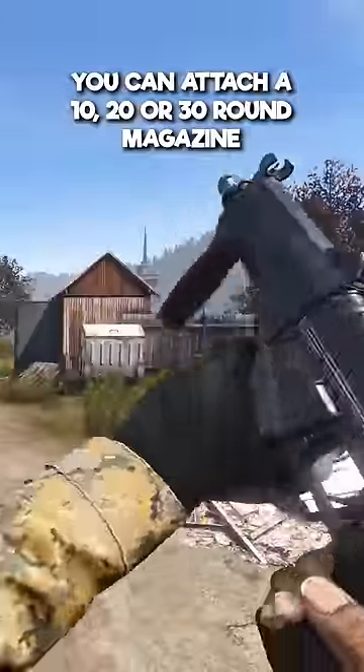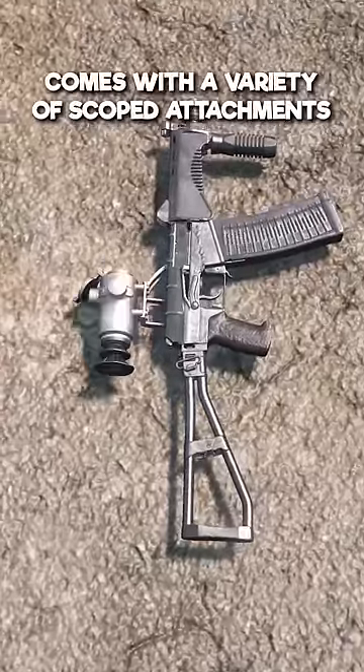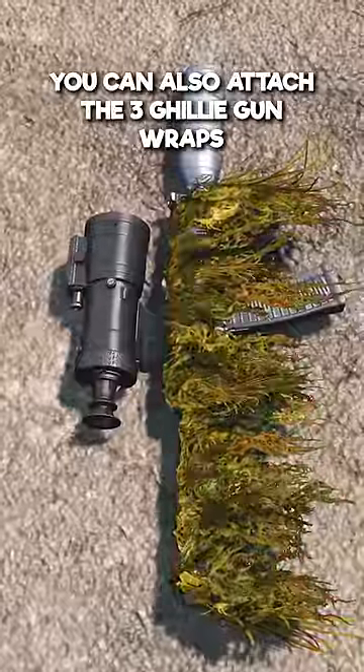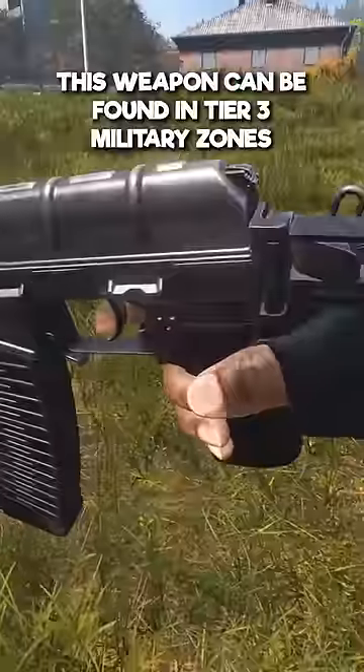You can attach a 10 round, 20 round, or 30 round magazine. It comes with a variety of scoped attachments. You can also attach 3 different Ghillie Gunwrap colours and a bottled suppressor.